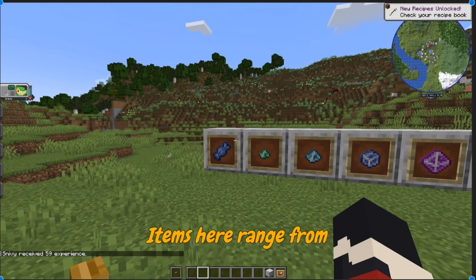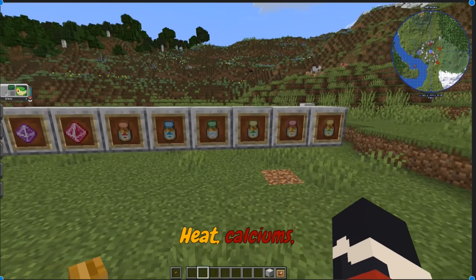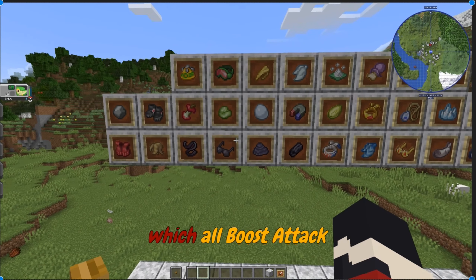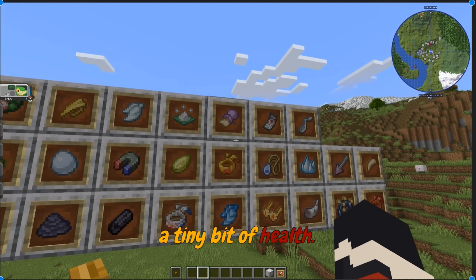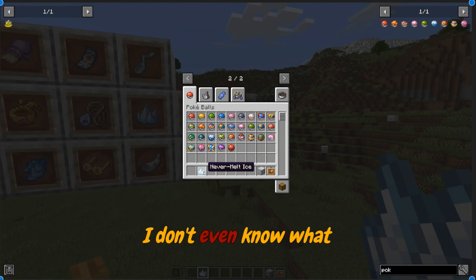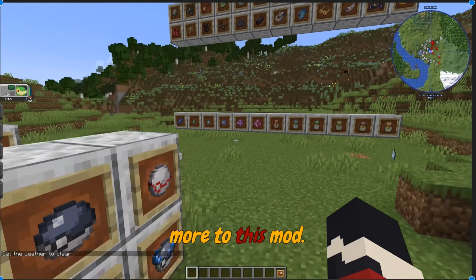Items here range from rare candy, different versions of XP, calciums, proteins, and boosts. Then we get up to the special items — the assault vests, the belts, the hard hats, which all boost attack. Leftovers, which obviously gives you a tiny bit of health. Stardust can be sold. Mystic, boosting water moves, and even stuff I've never heard of such as Never Melt Ice — I don't even know what this does. That covers the items, but there's a whole lot more to this mod.